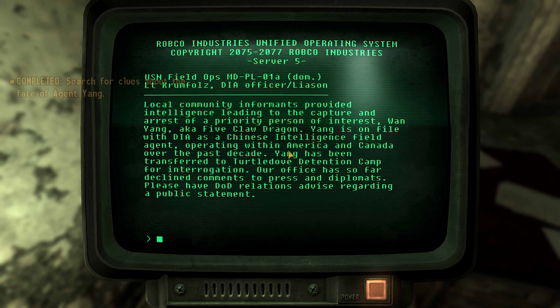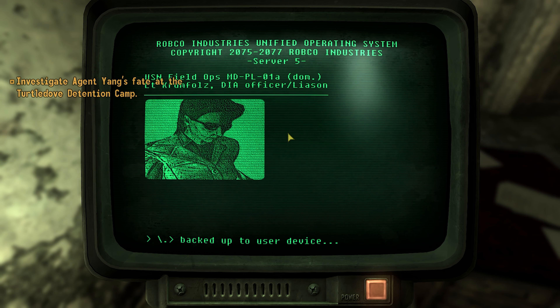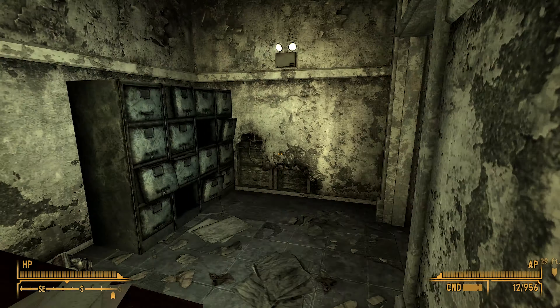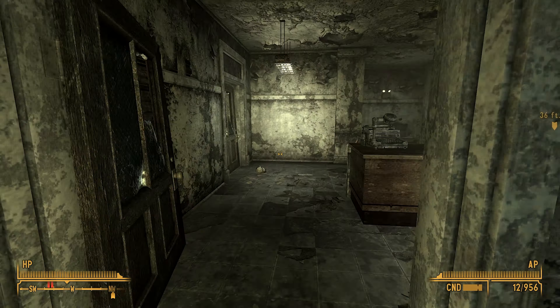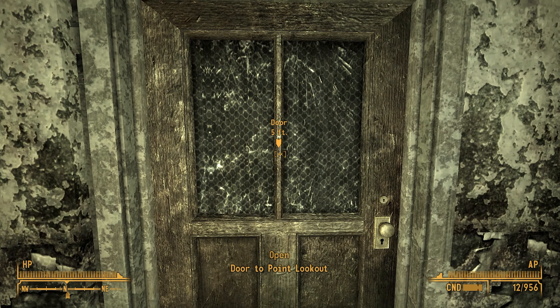Local community informants provided intelligence, so they were captured. So Yang was sent to the detention camp. We've seen that already — so Yang was captured. I suppose it's good that a Chinese agent was captured, but anyway let's go and figure out what happened.